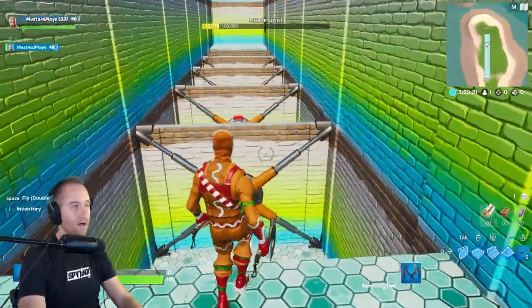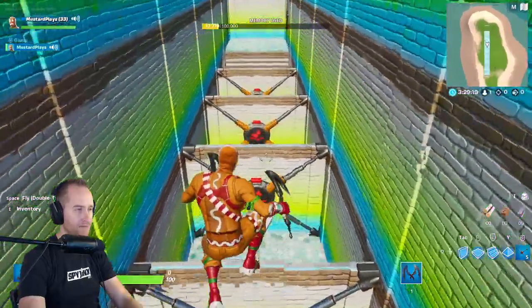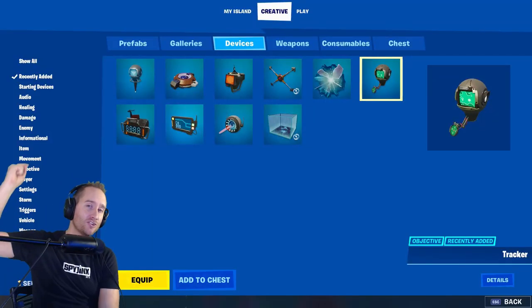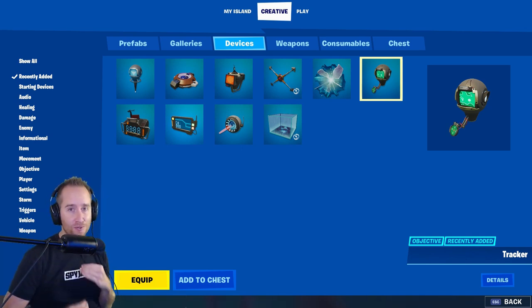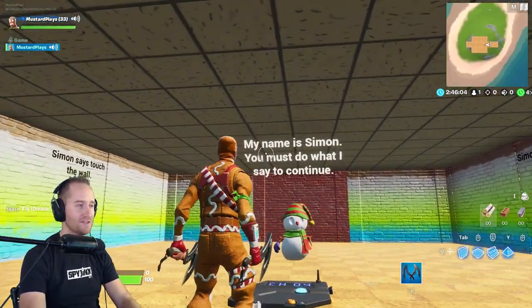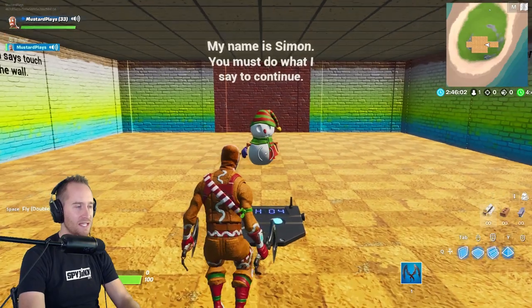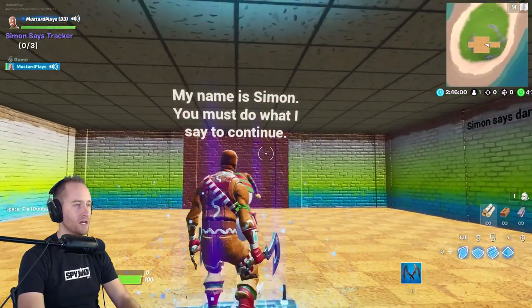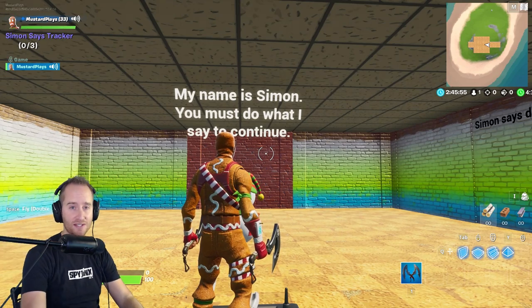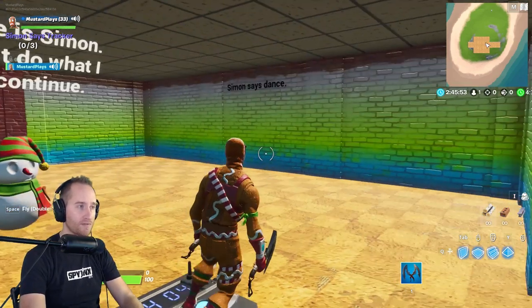It's a really unique level that's never been done before in Fortnite Creative. Now let's take a look at the new tracker device - I set up this really cool little Simon Says level. Right here it says 'my name is Simon, you must do what I say to continue.'